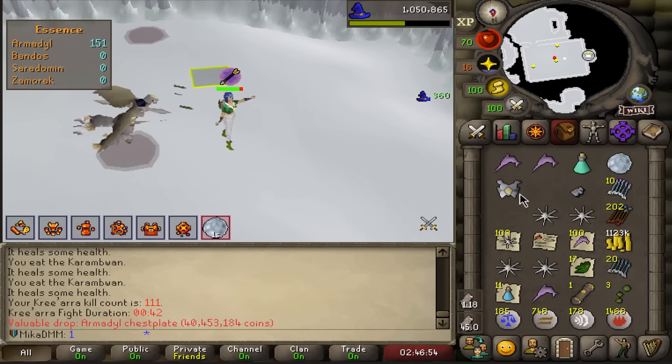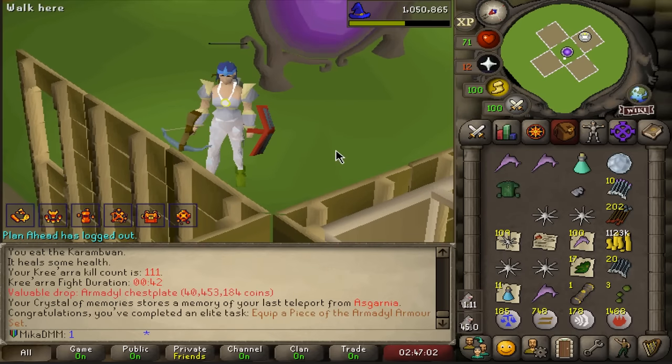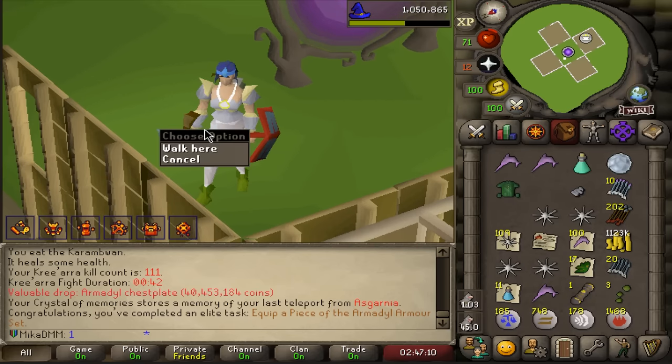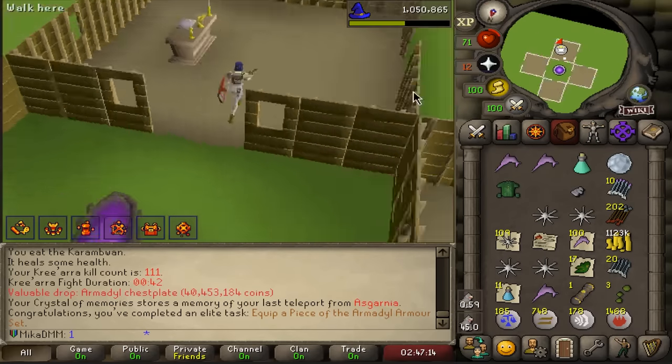There it is — oh my, it's the best piece as well! Thank you game. Look at it, it's beautiful. Boom. 200 points for that — that's beautiful. I actually got so many points for just doing this. But there it is — the first piece. And I have Armadyl amulet. Oy oy oy, we go again — we run back in, we go for a back to back situation right now.